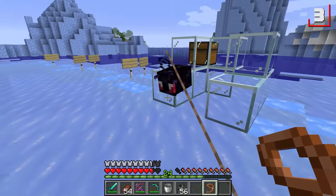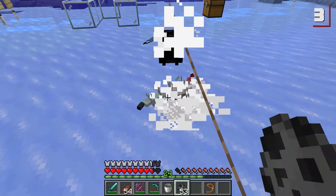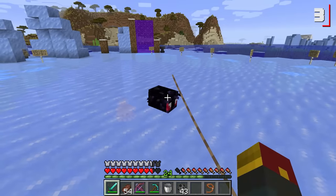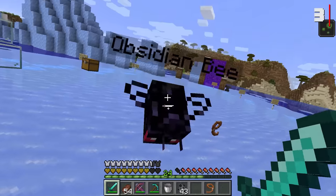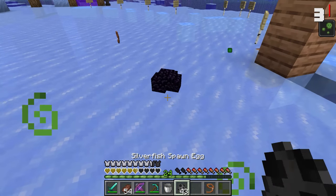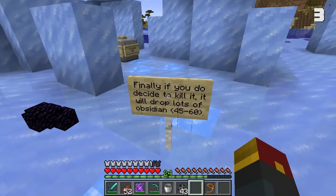This bee is so heavy that he pretty much sticks as close to the ground as possible, and so heavy that any mobs caught directly underneath him are crushed instantly. This is the best pet to have around when you've got nearby mobs. This bee also has 50 health as well as unlimited stingers, but when you kill this guy, you're going to be met with a fantastic amount of obsidian — specifically 47 obsidian. Who'd have thought ice polar biomes would be the new best place to get obsidian from?